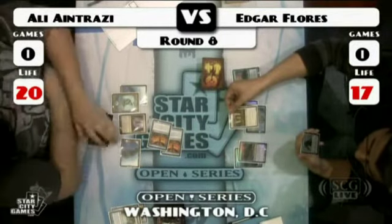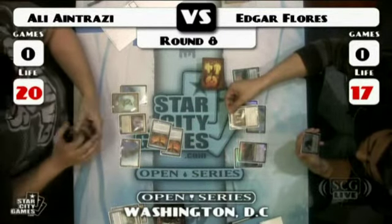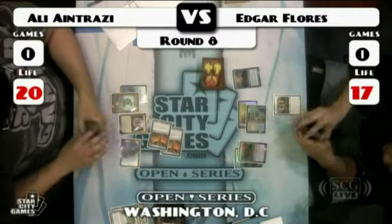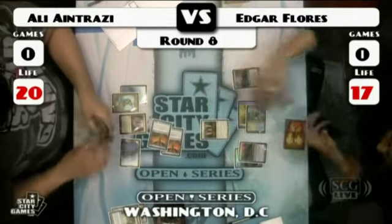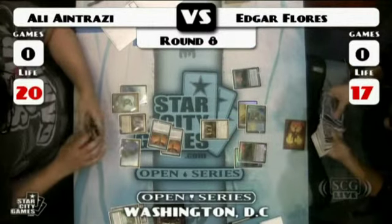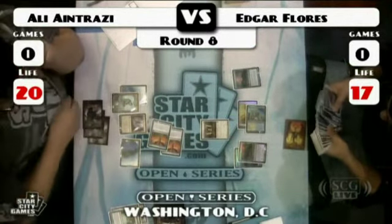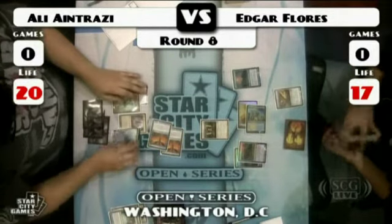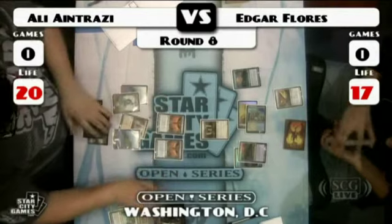Flores taps two, attempts to cast a Stoneforge Mystic — checks for Antrazzi's single copy of Stoic Rebuttal. Stoneforge Mystic was just topdecked, I don't think it was in his hand before. He goes for Sword of Feast and Famine.